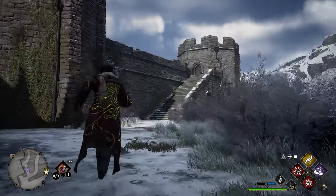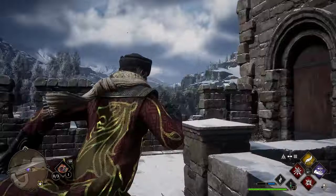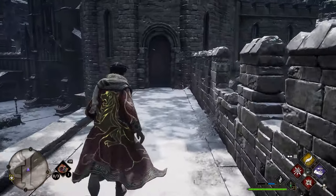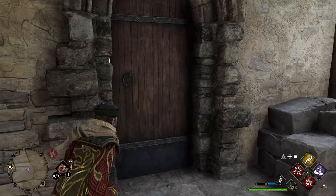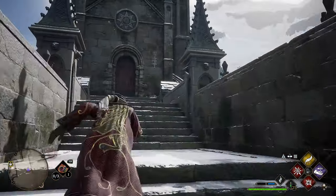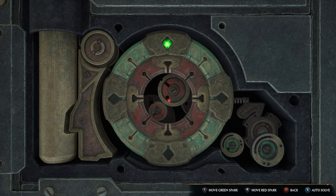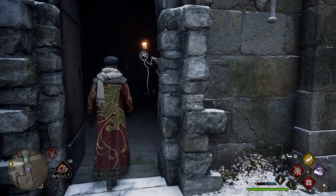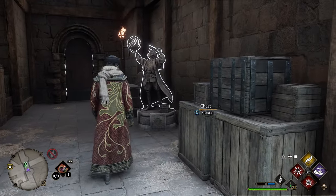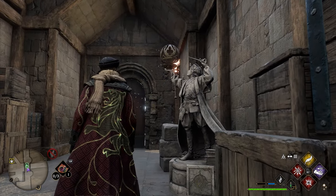After grabbing that page, head up the stairs in front of you. At the top, turn around and go back toward the Floo Flame. Go inside a door, head to the back, take a left, go through another door, and head up some stairs. You'll go through another door that has a lock on it — make sure you can get through. Once inside, you'll see another statue directly in front of you. Lock onto it, use Levioso, and you'll get your next field guide page.